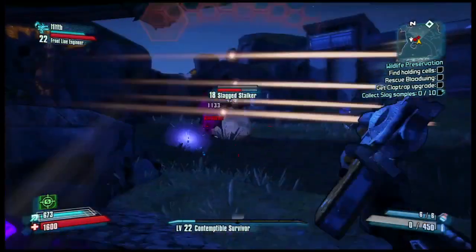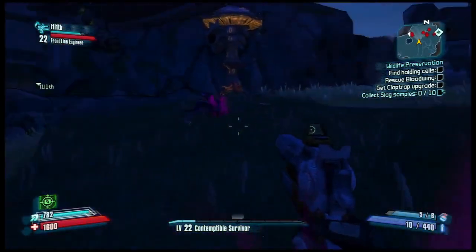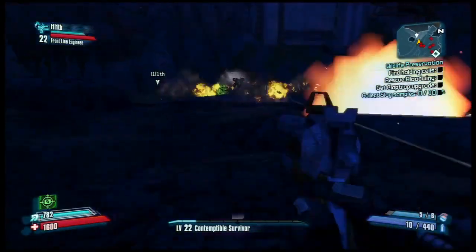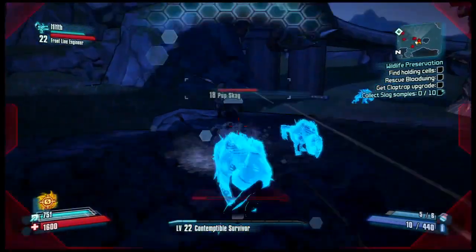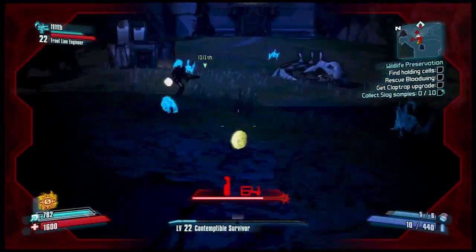These slag stalkers actually have the power of slag. If you get slagged by enemies, it works the same way it does on them — you'll just take a lot more damage. Once you get slagged, more pain is coming if you don't get behind something. But thankfully Joe and Adam are badasses and they don't actually need to worry about things like cover because they have Legendary Shields.